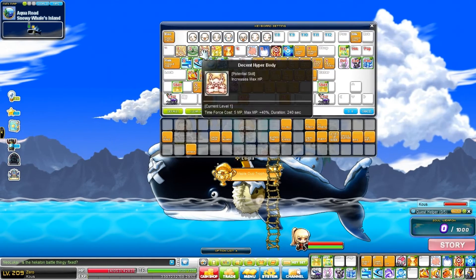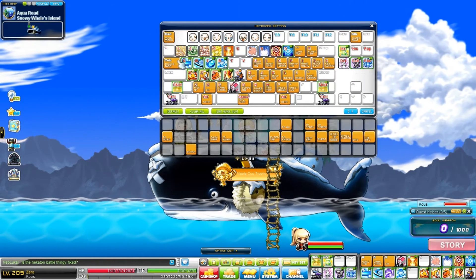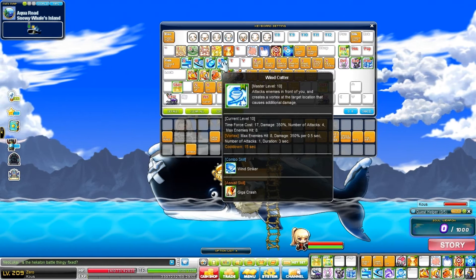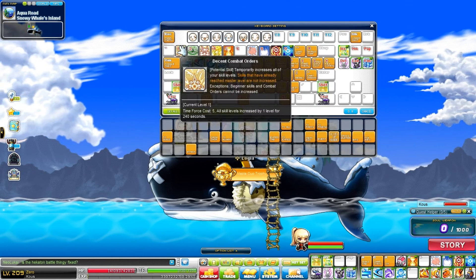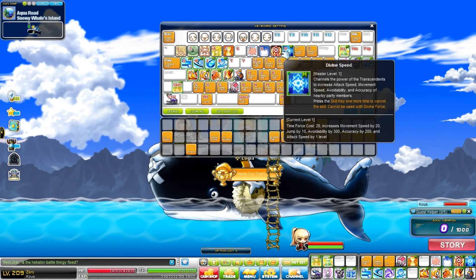I have a pretty easy layout. As you can see, I have a clear distinction between alpha and beta skills — my top row is all alpha skills and this row is all beta skills. Then I have all my buffs on 1, 2, 3, 4, 5 and then I have some here at 9 and 0.